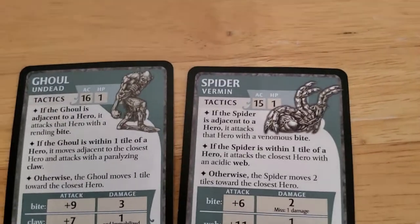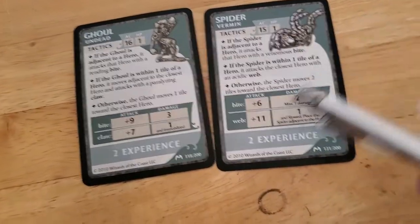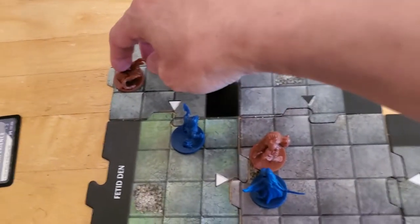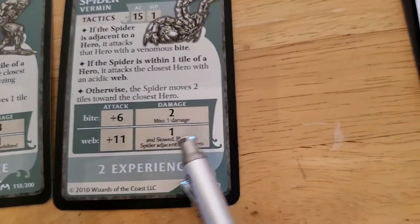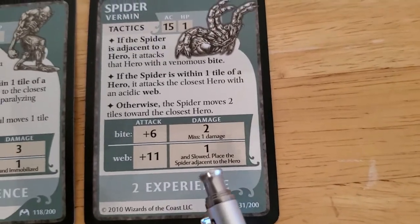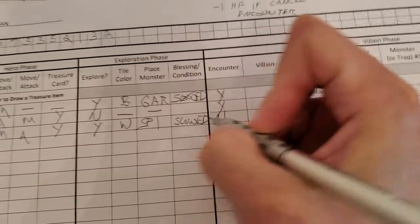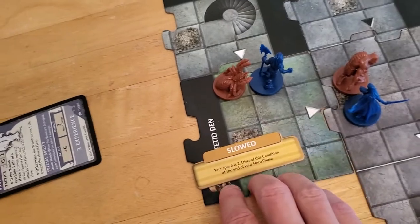Now the spider is going to go. If the spider is adjacent — it's not. If it's within one tile — it is. It will attack the closest hero with an acidic web. We're going to roll the attack; it's going to attack Arjun with a plus 11. 17 — we don't even have to check, that definitely hits. The spider pulls itself in with its web so it's adjacent to the hero upon a hit. It's going to do 1 damage, it slows down Arjun, and we place the spider adjacent. So Arjun goes down to 2 HP and he is now slowed. Let's put a marker on Arjun just so we can see that.